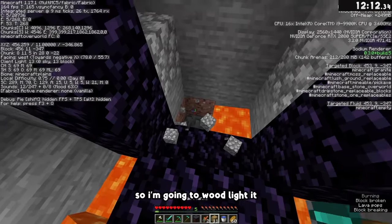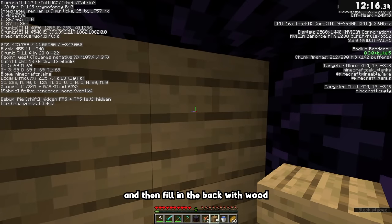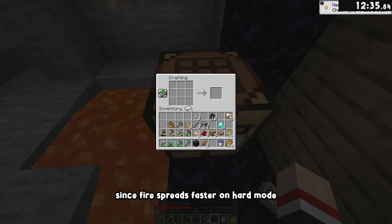I don't have a flint and steel, so I'm going to woodlight it. If you place lava underneath the back of a portal and then fill in the back with wood, the fire will spread to the portal and light it. I'm putting my game on hard too, since fire spreads faster on hard mode.